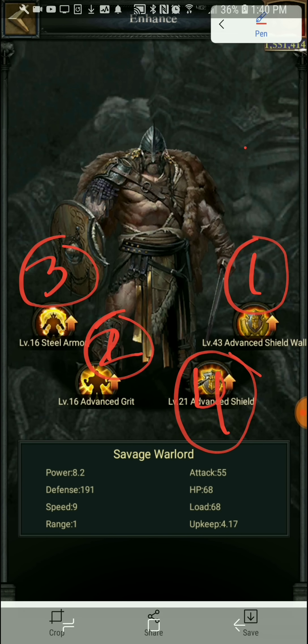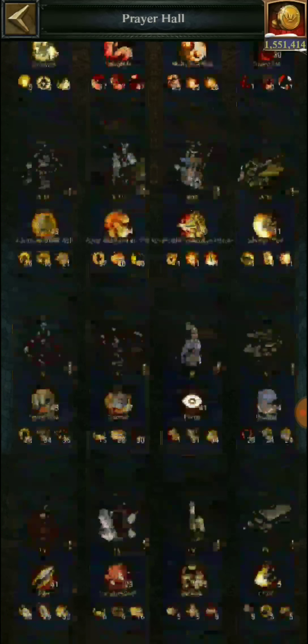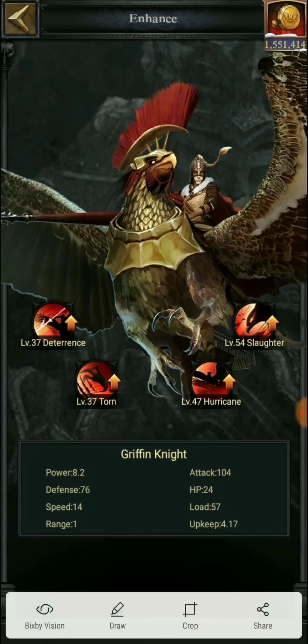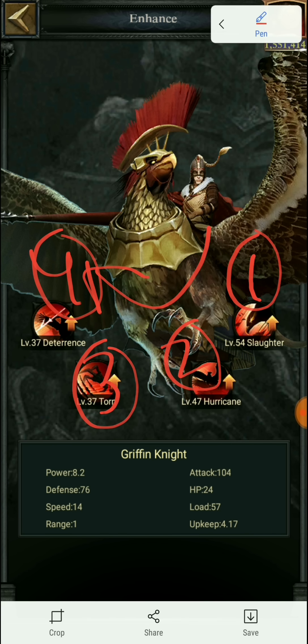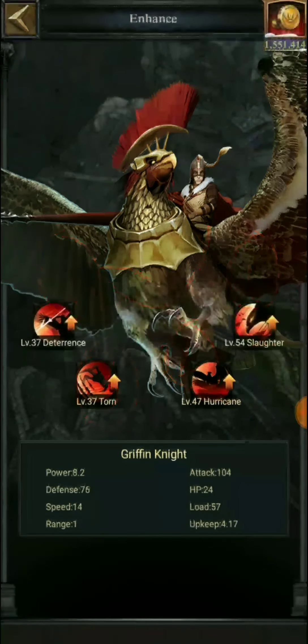My enhancements are not properly done and I am working on them to improve them, but this is the order in which we all should be enhancing our troops. Now, coming to the last part — the 4th troop type — which is the Griffins, the T-13 cavalry or Griffins as we know them. The order of enhancements there will be: do slaughter first, then hurricane as number 2, then taunt as number 3, and then deterrence. Let's dig into what slaughter does.